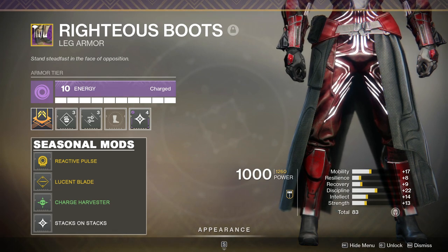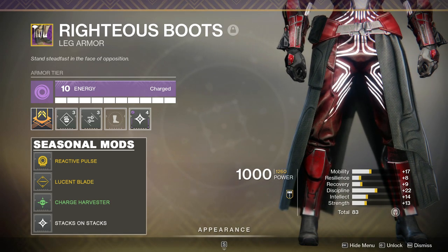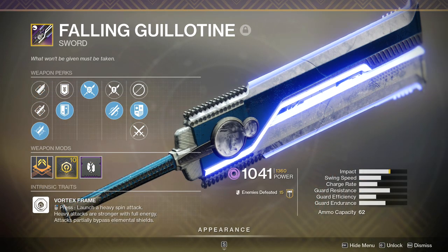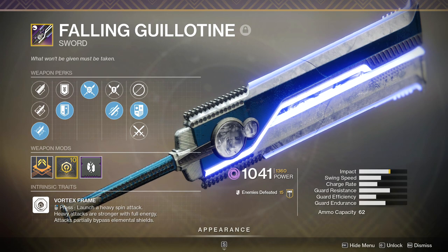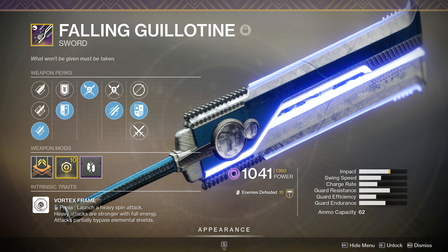I also have Stacks on Stacks equipped, so I generate two charges every time I become charged. I still have one more slot, and I'm going to use it to further push my character in the direction of being a CQC Juggernaut. Lucent Blade has the effect: dealing damage with a sword increases your sword damage for five seconds and consumes one stack of charged with Light. Since I'm using Lucent Blade, I have to have a sword equipped in my Heavy slot, so I'll be using the Fallen Guillotine.